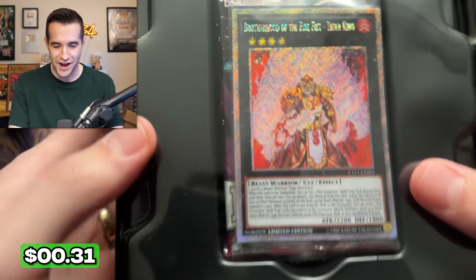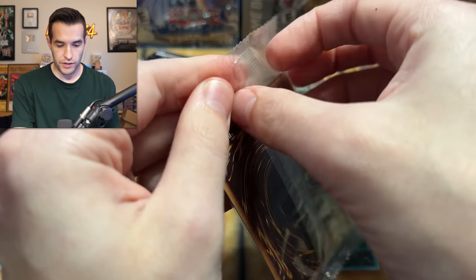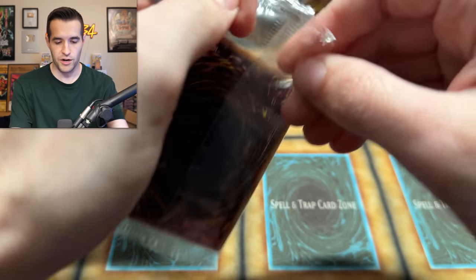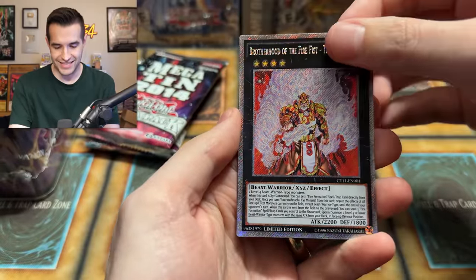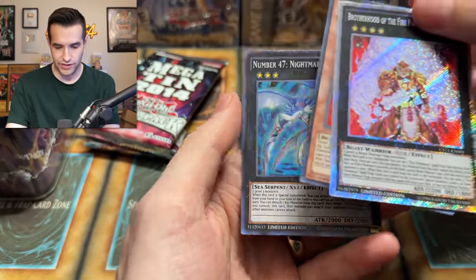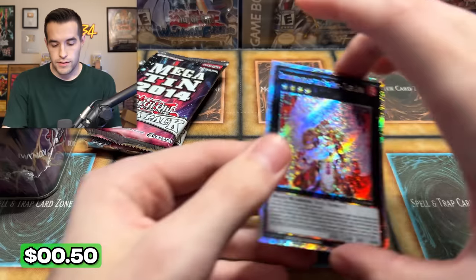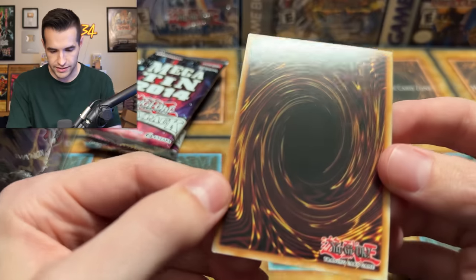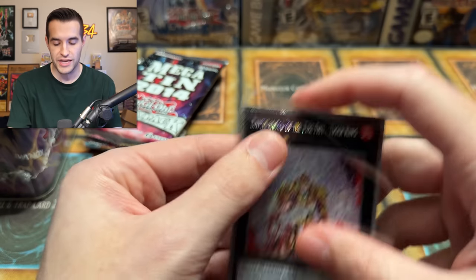Check this out — Brotherhood of the Fire Fist Tiger King. I love these, I think they look so cool, even if there's a bit too much going on. Let's open this thing up. I didn't read what the other promos were because it's not just one promo like these days. We got Fire Fist Gorilla, not crazy, and Nightmare Shark — so a couple of supers, we'll take it. This promo looks insane — let me know in the comments, I want to hear your opinion on these cards.